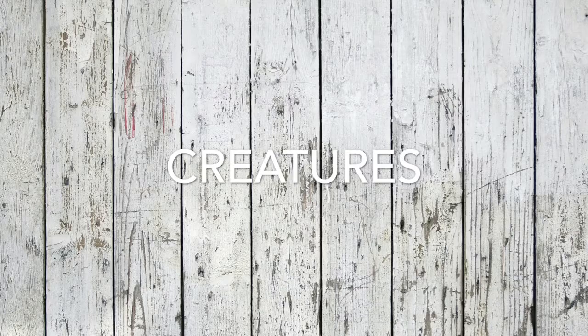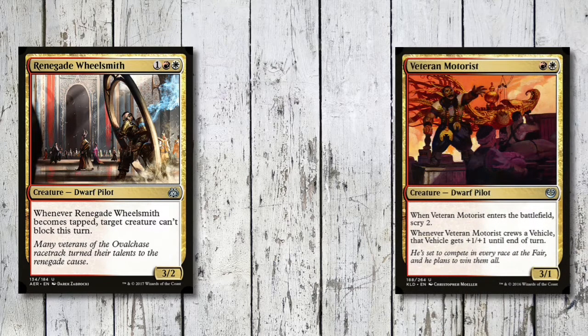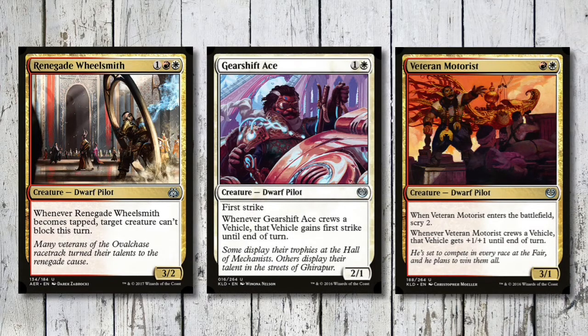So what's up first? It's the dwarves! We're starting with three dwarves that absolutely love their vehicles. Renegade Wheelsmith costs one and Boros for a 3/2 - whenever it becomes tapped, target creature can't block this turn, so basically when it crews a vehicle we can lock down combat. Veteran Motorist is red and white for a 3/1 - when it enters the battlefield we scry 2, and whenever it crews a vehicle that vehicle gets +1/+1 until end of turn. Then we've got Gearshift Ace, one and a white for a 2/1 with first strike - when it crews a vehicle that vehicle also gets first strike until end of turn.